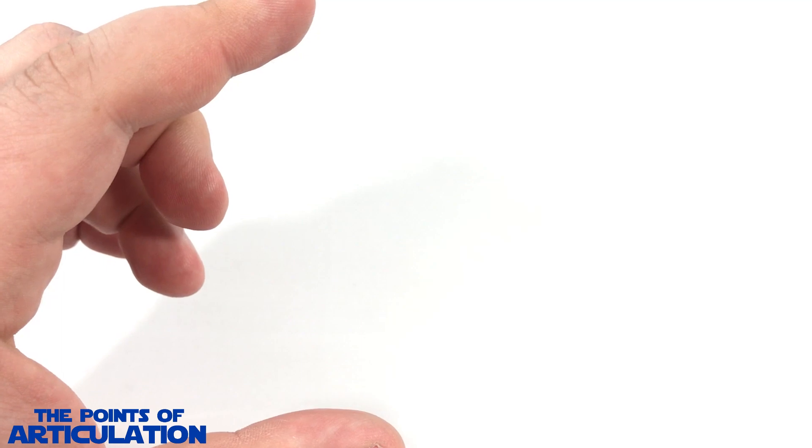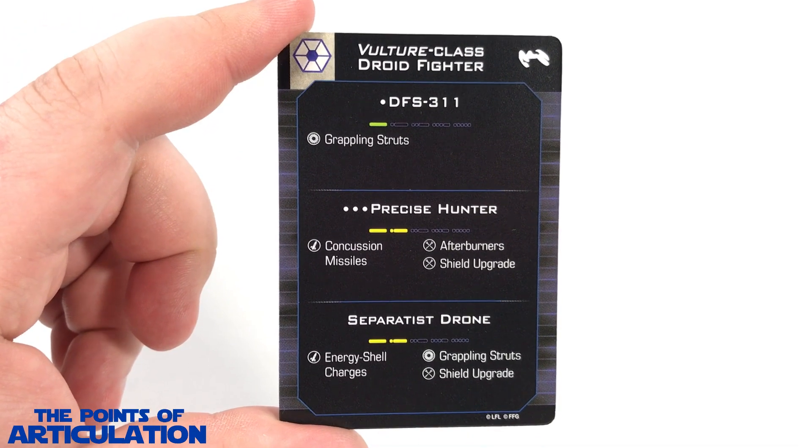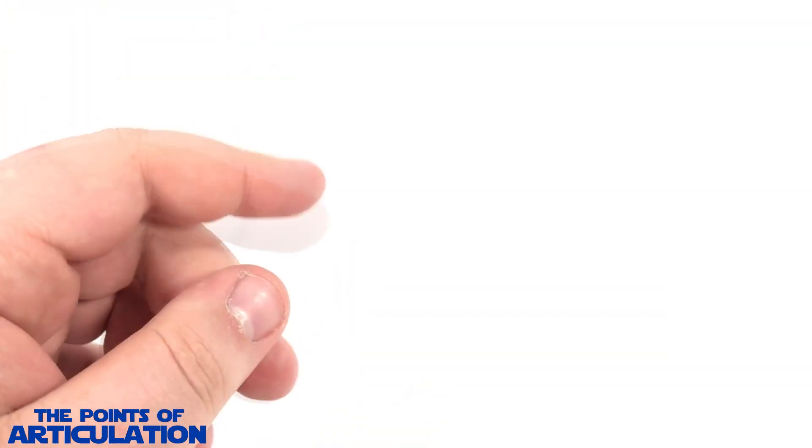Now let's take a look at the quick build cards. Here's the first one and here's the second one. That does it for all the dials, tokens, and cards.